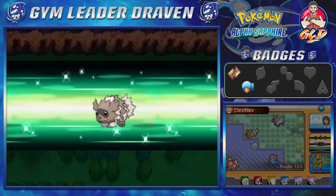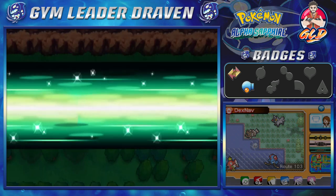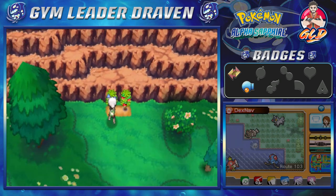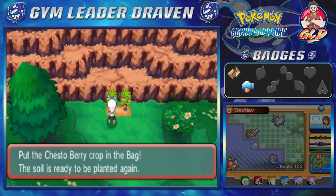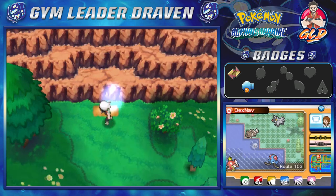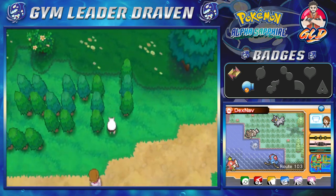We're going to use Cut on this tree — bam! Let's use Cut again. We're also going to be finding a lot of berries right here — bam, the Chesto Berry has been harvested! And we've also found some Lepa Berries. Ready to go.